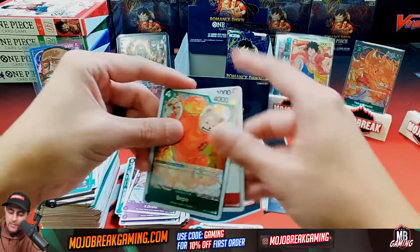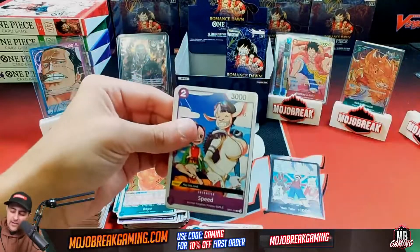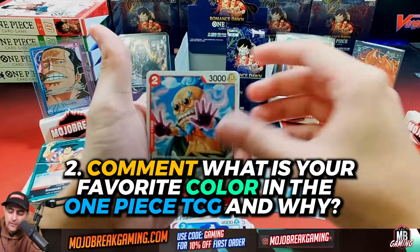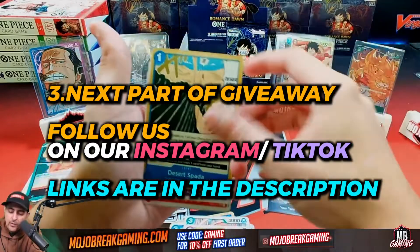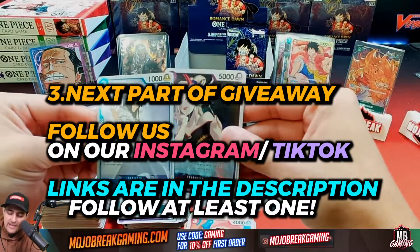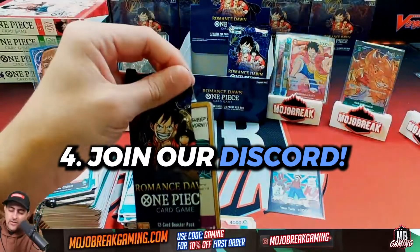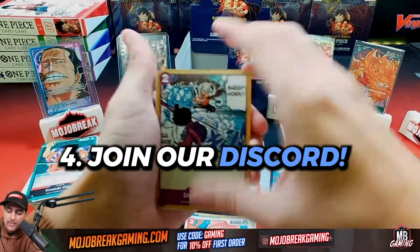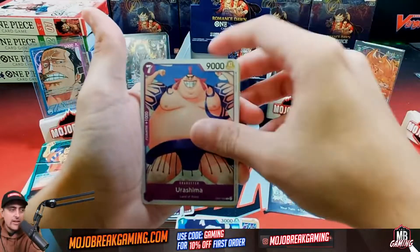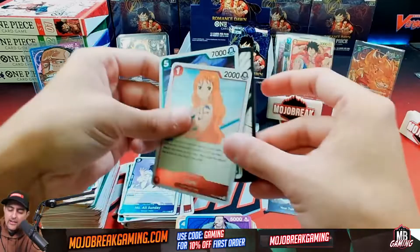Here goes Trafalgar Law and Usopp. To recap the giveaway: like the video, comment your favorite color in the One Piece trading card game and why. Give us a follow on Instagram and TikTok — we'll be making reels, updates, and content all about the One Piece card game. And definitely join the Discord and let us know in the One Piece channel that you've joined and are ready for One Piece. We're going to be doing tournaments and heavily supporting this trading card game.